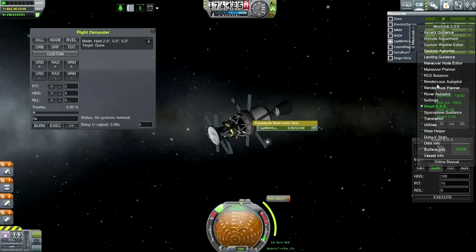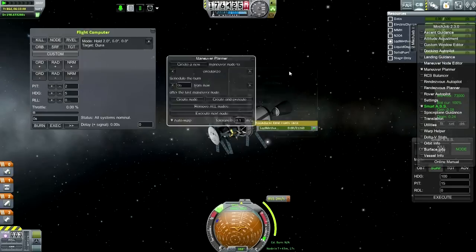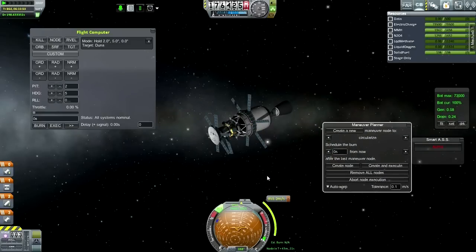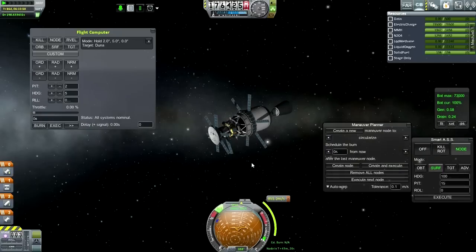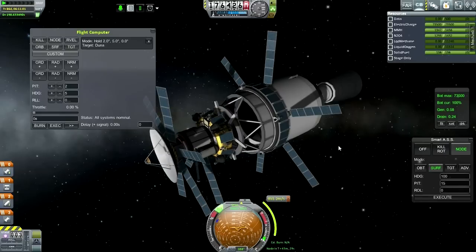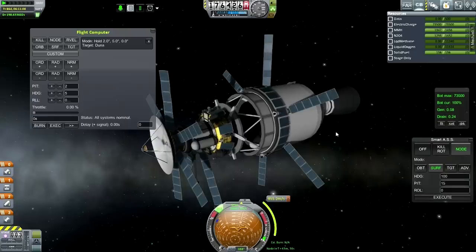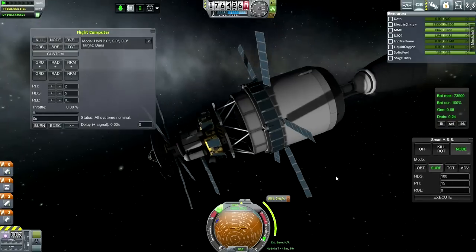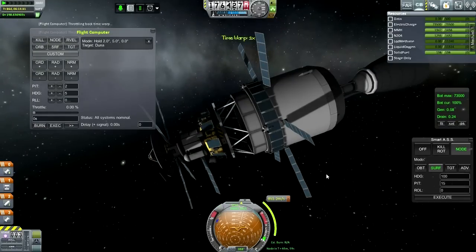Last-ditch attempt - let's see. Maneuver Planner: execute next node. Nope. I can't manually control it. I ordered certain bursts of the RCS and it wasn't working. Maybe the RCS isn't on, because we've clearly got GUI issues.